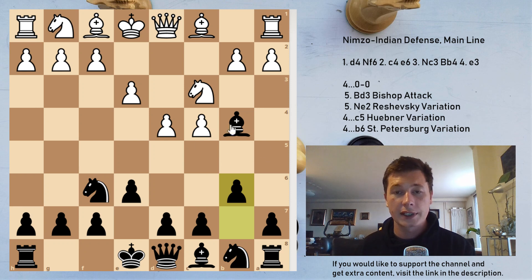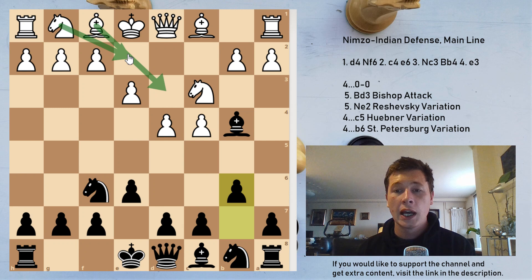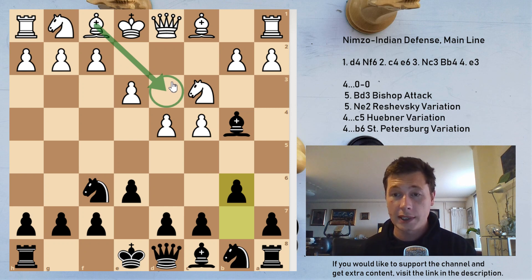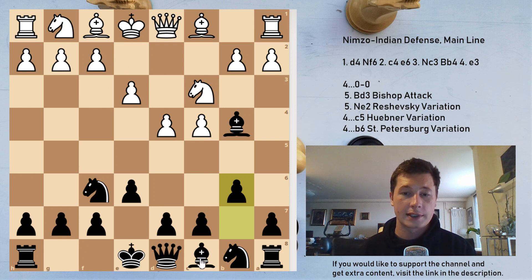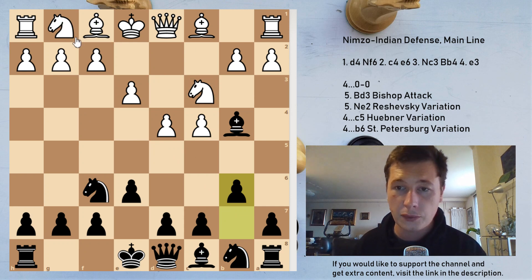In most variations of the e3 Nimzo, white can choose between two moves: Bd3 or Ne2. After Ne2, the knight reinforces the c3 square, so if the bishop ever captures on c3, the knight is able to recapture. With Bd3, since the bishop develops first, black will always have the option of capturing on c3, forcing the knight to f3 and removing the potential defender of the c3 square.